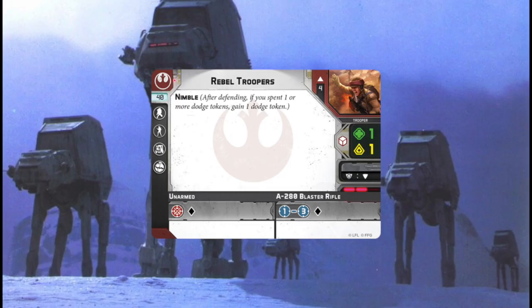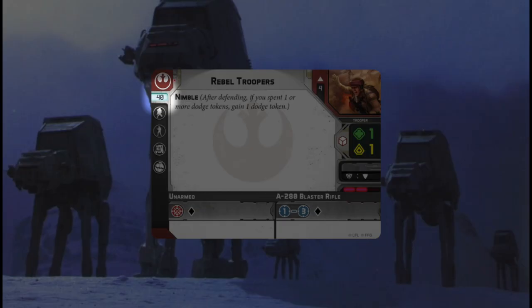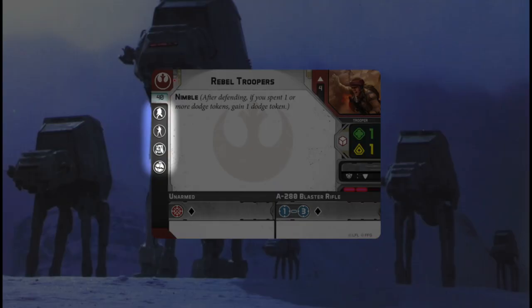Coming down on the left side, you'll have first the points value of the unit — that's the basic point value without any upgrades. Then you'll have the various upgrade types the unit can take. Each one of these icons corresponds with a separate upgrade type, such as Trooper or Heavy Weapon Trooper.